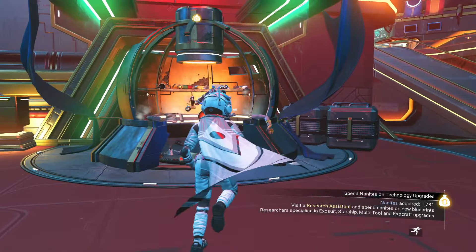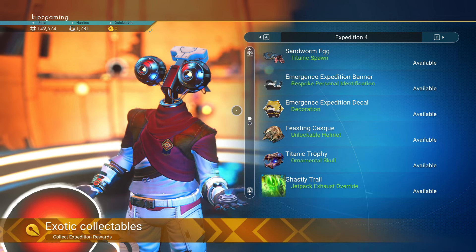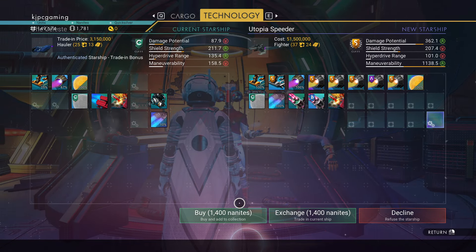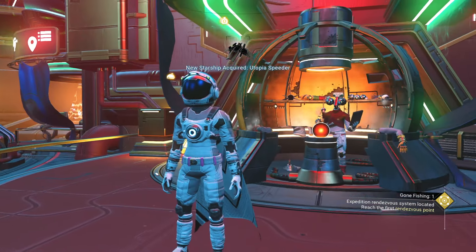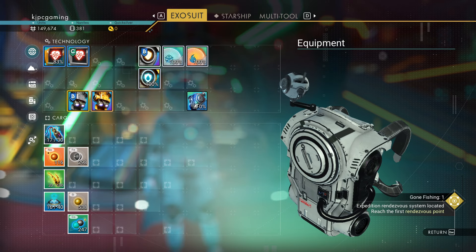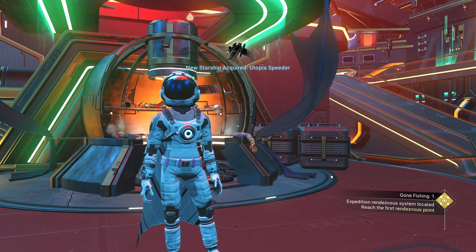I don't have any energy either. The Utopia Speeder is an expedition reward, unfortunately. So if you weren't around for the Utopia Expedition, you will have missed out on this ship. But there are other cheaper ships you can just buy that are in-game. Alright, let's transfer all of that to the ship. And then we can call in the other ship.